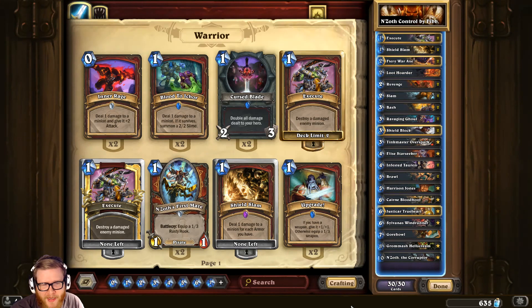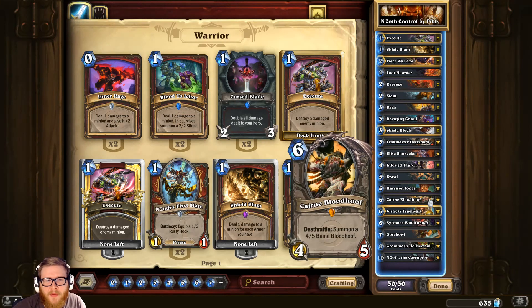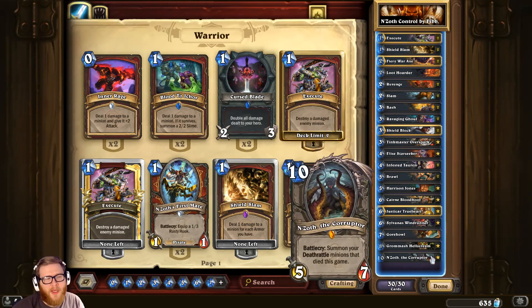This is a version of warrior he's playing right now. Most notably it's not a Dragon Warrior or a C'Thun Warrior, which are the two most prominent archetypes by far. This harks back to an old-school control warrior list with some modern inclusions, particularly the N'Zoth the Corruptor combo. It features a few deathrattle minions with taunt and Infested Tauren that allow you to play N'Zoth as a finisher and board reset.